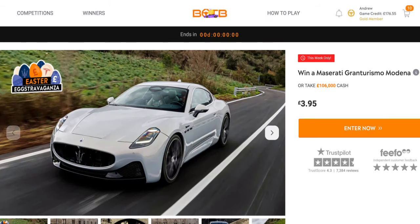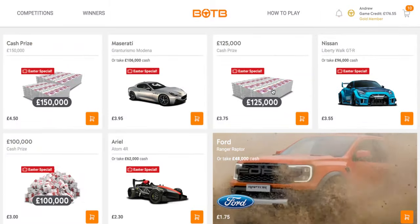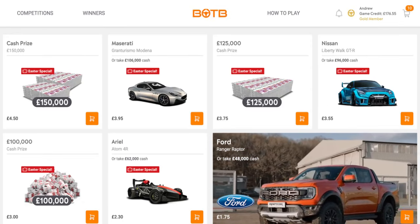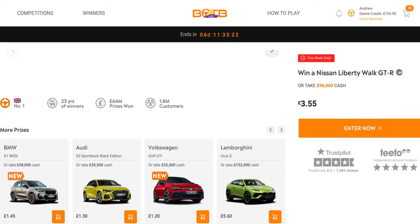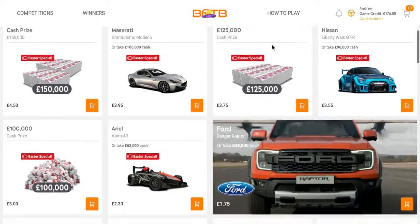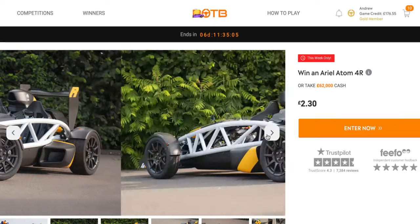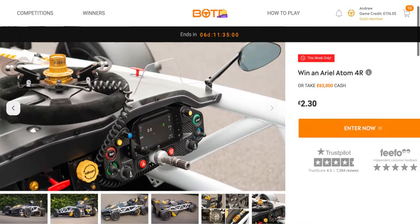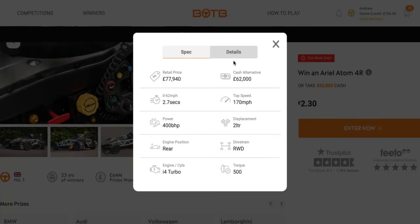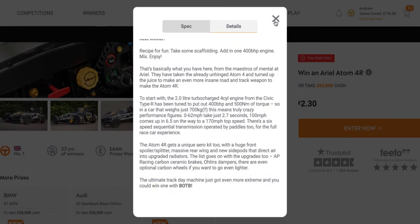There's a Maserati Gran Turismo Moderna, which comes with a 3.0-litre twin-turbo V6. At £125,000, there's a Nissan GT-R Liberty, which is lowered and quite a fast vehicle — I know the normal GT-R. At £100,000, there's an Ariel Atom 4R. I'd hate to try and get that over a speed bump — I don't think it's very legal. Do they still use the Honda engines? Yeah, the Honda engine is from a Honda Civic Type R, though I prefer the Nomad.